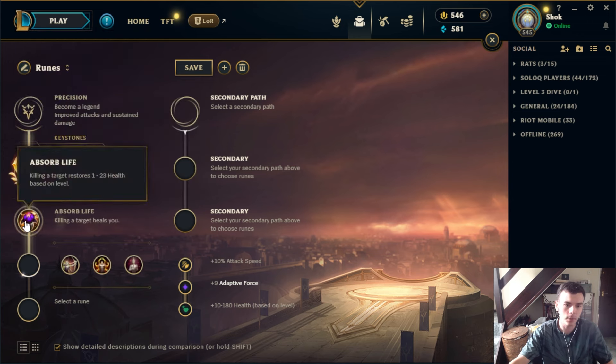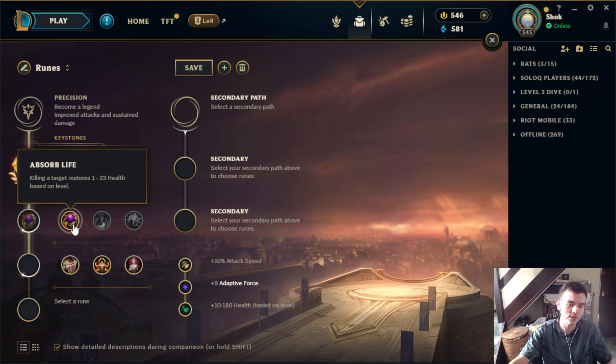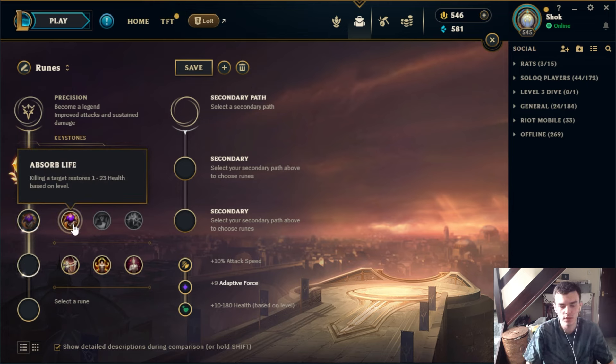Conqueror is really really good for extended trades and also very good for making the difference between winning 1v1s on the side lane. So that's kind of the precision keystones.